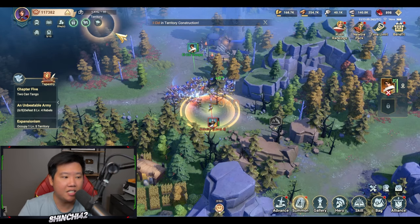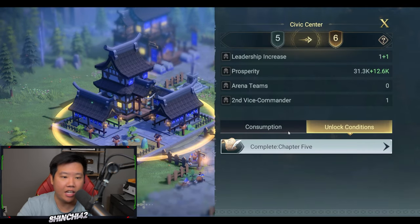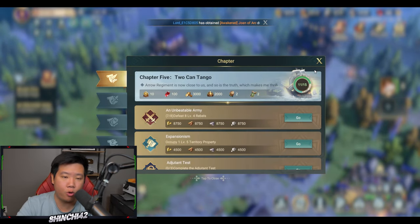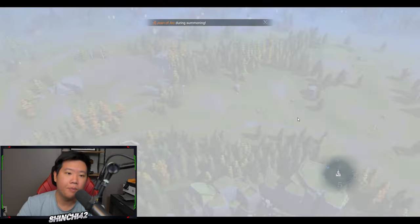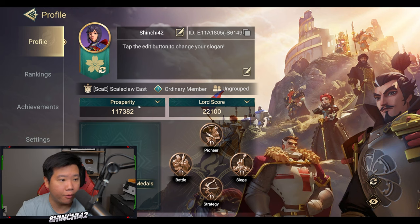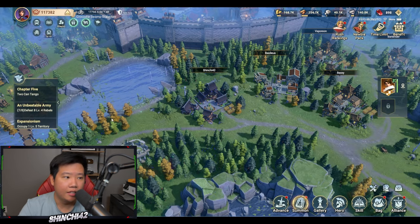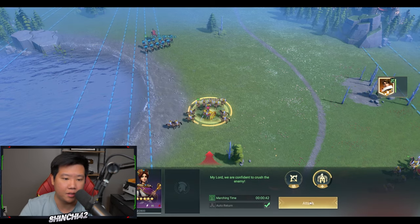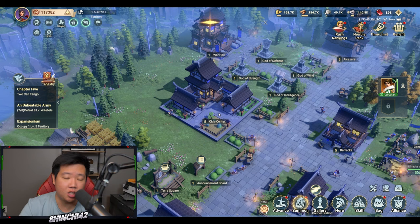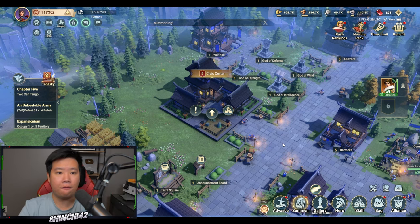The next priority is upgrading your civic center. Click it and it shows what conditions you need to meet. For me I need to complete chapter five to upgrade to civic center six. Upgrading the civic center lets you grow your city and increase your prosperity, which is basically your power. You also have a lord score, hero score, and commander score. Work hand in hand with your civic center and main quest — upgrade fast to unlock more.